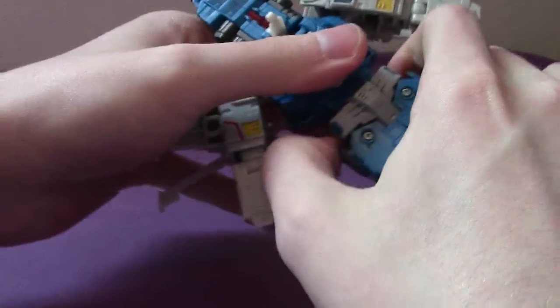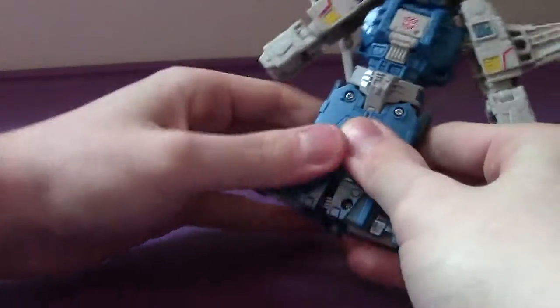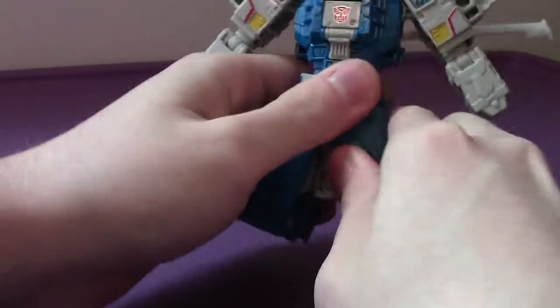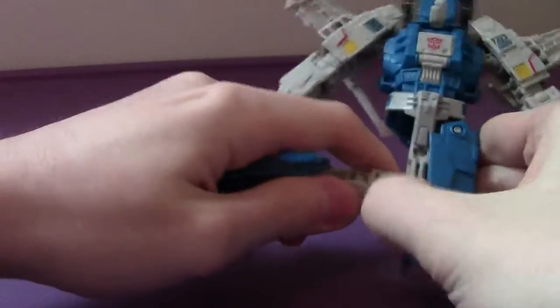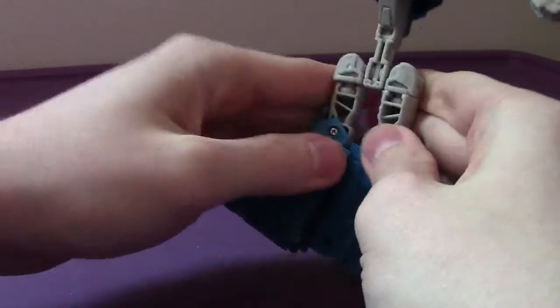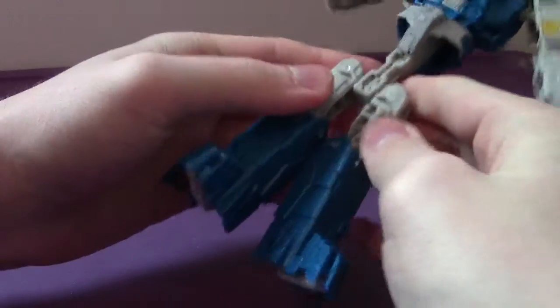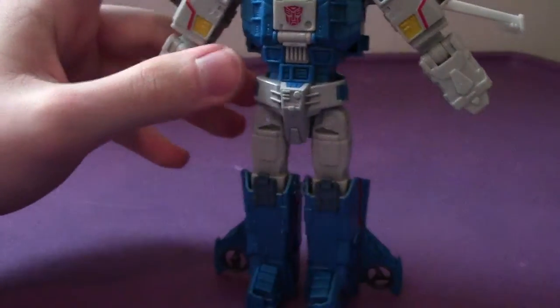Split the arms like this — actually, don't do that. You're supposed to split the legs first. I'm getting ahead of myself. Split the legs and then you can extend them downward. Do the same thing on the other side. It's stuck for some reason — nope, it's not, there you go. Then you can twist them. Do not pop the legs off. Then you just push in the legs like that, and there's the lower half.